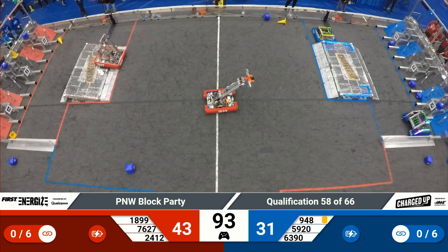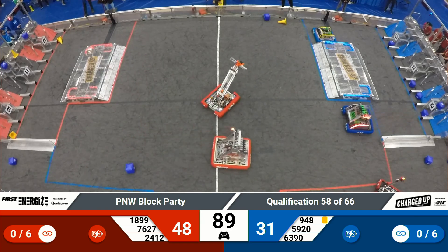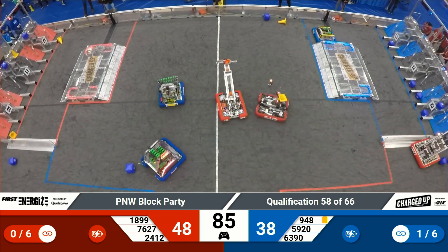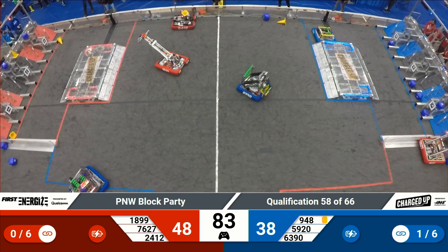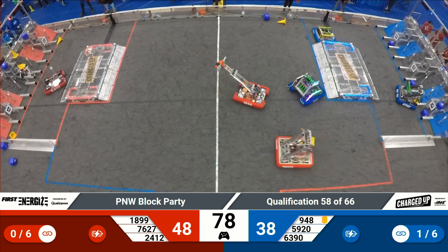Not seeing much movement here from Vicodix. Hopefully, they can rejoin the match shortly. NRG making their way back over to the Blue Alliance loading zone. They pass their Alliance partner, 6390 Hephaestus. Hephaestus is looking to deliver a cone to the Alliance grid.